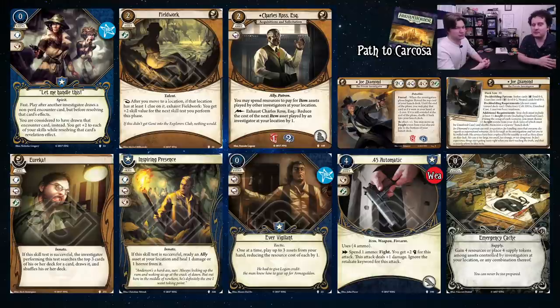Charles Ross, Esq. lets you pay for item assets and reduces the cost of the next item asset played by an investigator at your location by one. You can stack this effect, and tools and weapons are items so it's very relevant. Eureka lets you search the top three cards and grab something — you want that for the Intellect commit more than Willpower or Agility. Inspiring Presence readies an ally and heals one damage or horror from it; commits for very relevant symbols and pairs well with Charles Ross.